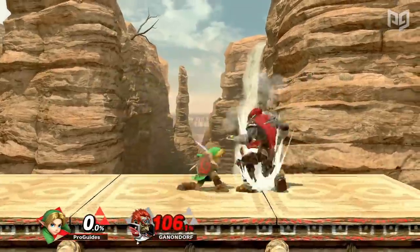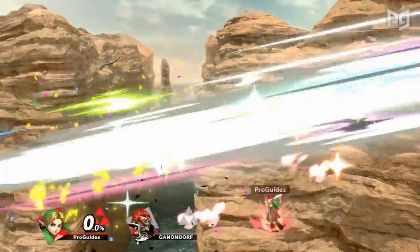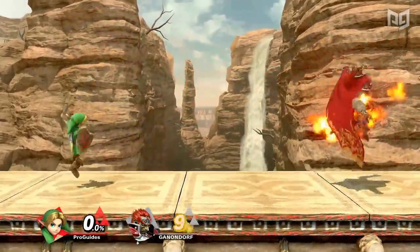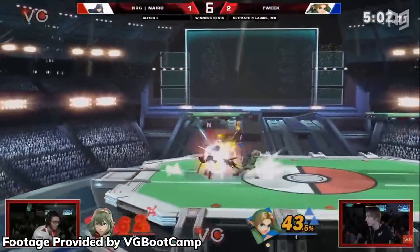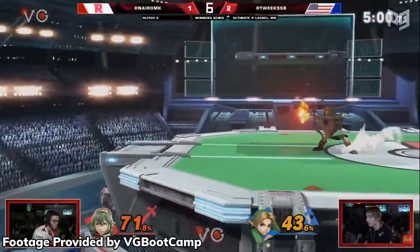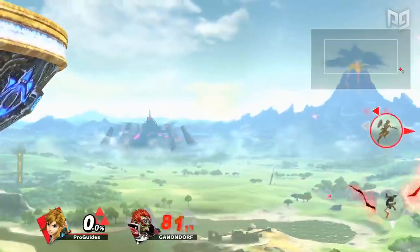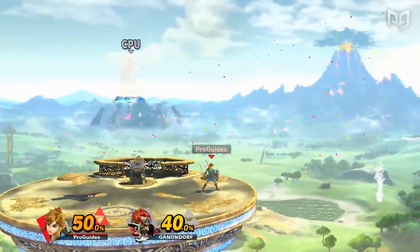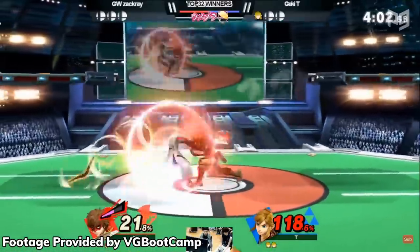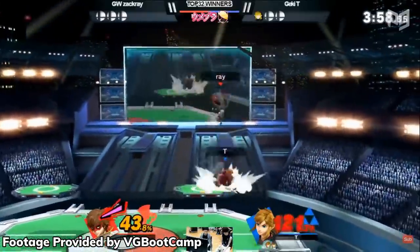In 2nd place, we've chosen Young Link. His explosive combos and oppressive frame data allow him to vary his gameplay between aggression and camping more than the other Links, and representation by a world-class player like Tweak shows us what the character can look like at top level. With the depth of his Remote Bomb setups, crazy range, damage output, and KO power, we think Breath of the Wild Link is the best Link right now.